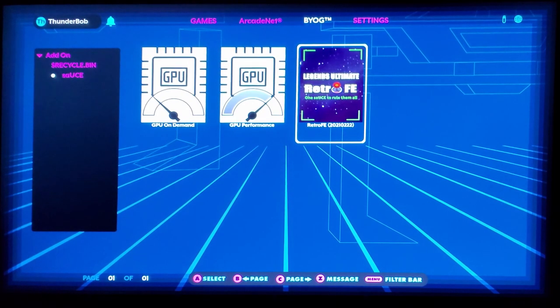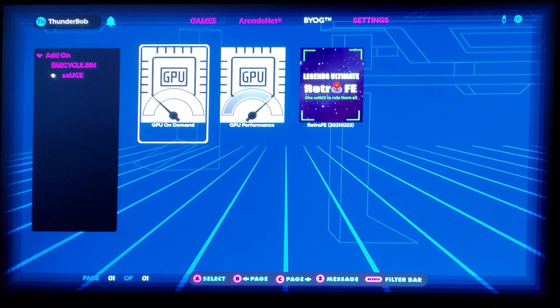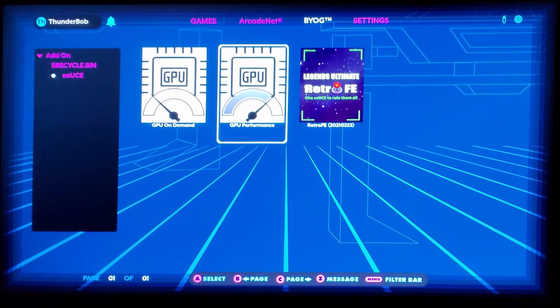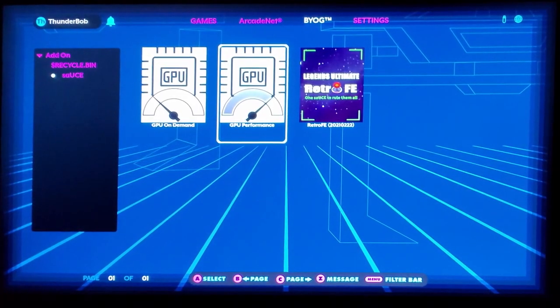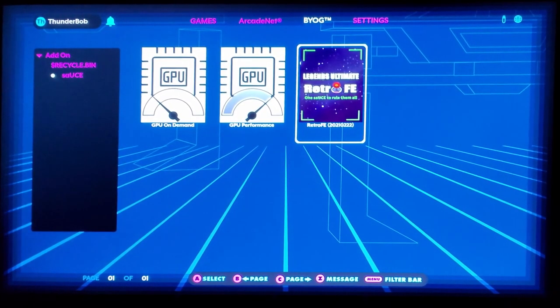To start off with, there's something new you'll see here: GPU on-demand and performance. This is used to put the GPU on this system into basically almost like an overclocking mode, it seems like. Some of the games that utilize the GPU run considerably better in this mode. I'm going to just jump right into the system.